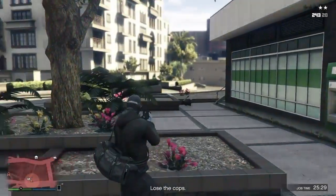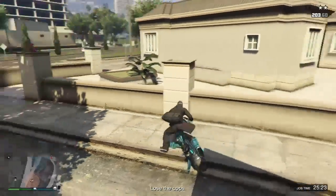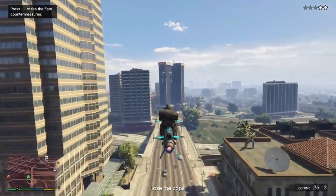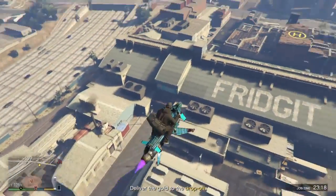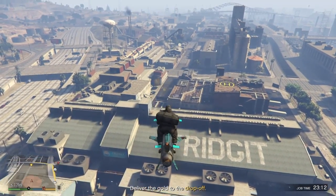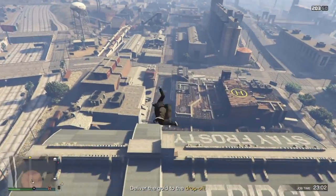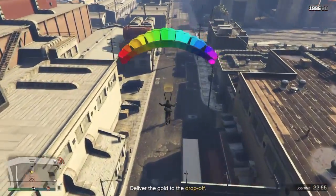Now go ahead and get on your Oppressor Mk2 or your helicopter, whatever you have, and go ahead and lose the cops by flying away. Once you lose the cops, fly high in the sky above the drop-off marker — you can see it right there. Fly high and go ahead and land where my rocket crosshair is pointing — you can see it down there. Go ahead and get high in the sky and jump off, pull the parachute, and land exactly on the yellow marker.